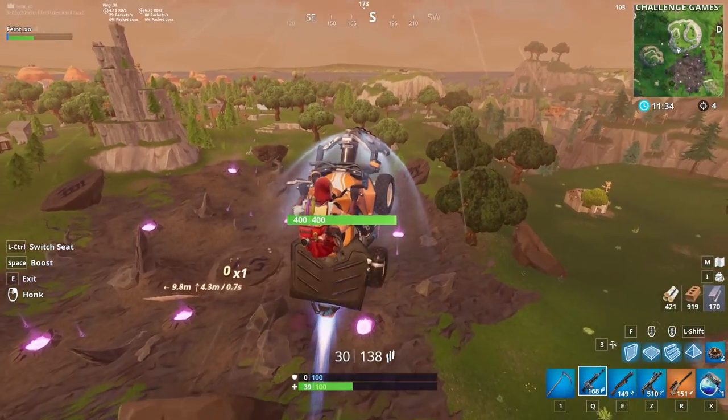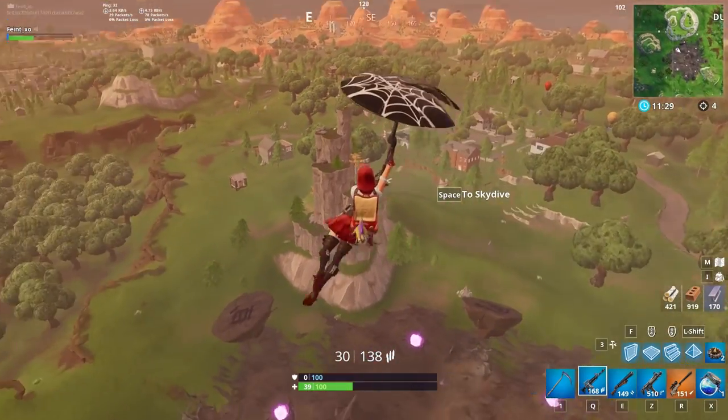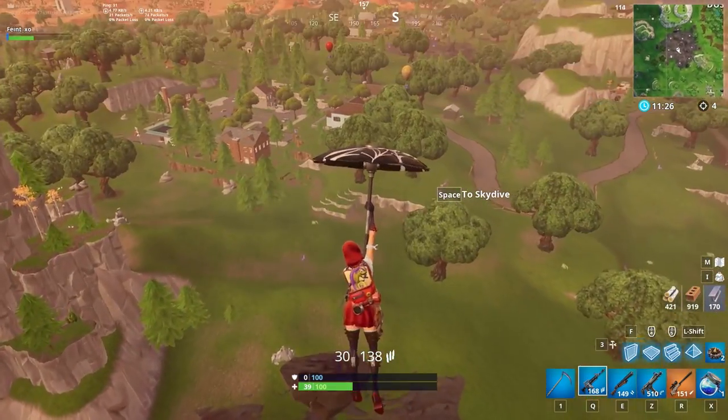Another way to use this height is with the new glider redeploy feature. Just launch yourself as high as you can, hop out at peak height, and then redeploy your glider for some free movement. Of course, this is great for rotations too.